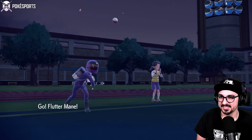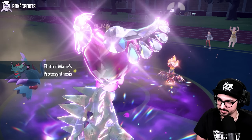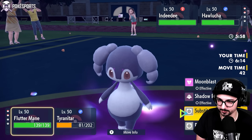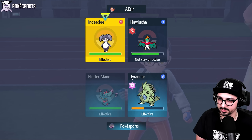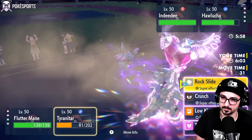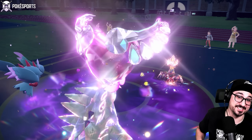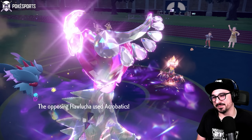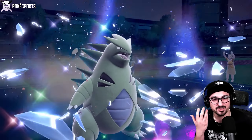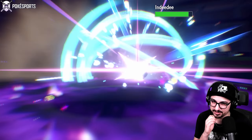I do have Booster Energy Flutter Mane, but I still believe Hawlucha is faster even than that. Flutter Mane also doesn't have a super-effective STAB against it anymore, and opponent's Indeedee is coming out. I think I lost this one. Let me try to play it out, but I'm pretty sure that's the end of the rope. Hawlucha is faster, so I could set up Sub — but there's no point, I'd rather get my attacks off. They're Helping Hand boosting — that means they're going for Tyranitar. I could have Shadow Balled Hawlucha, and then it would've been Flutter vs. Indeedee and I could have subspammed — I had an out and didn't take it.